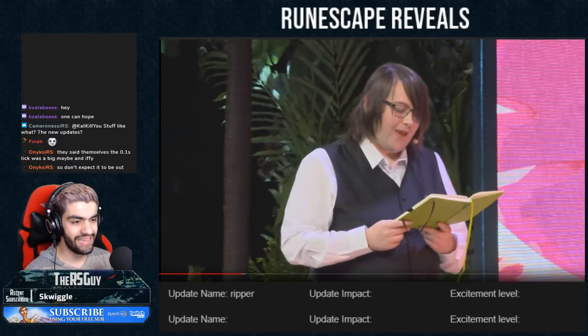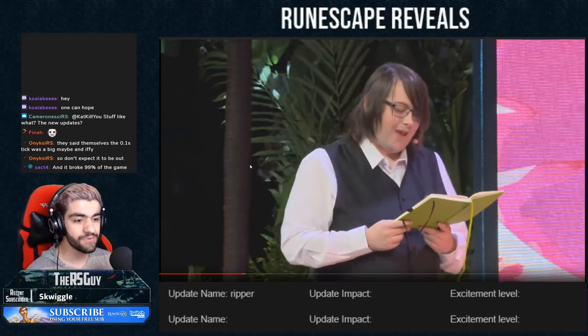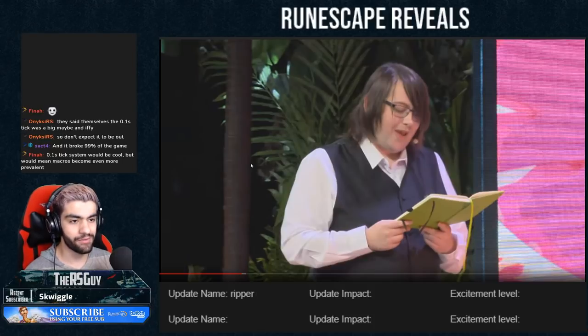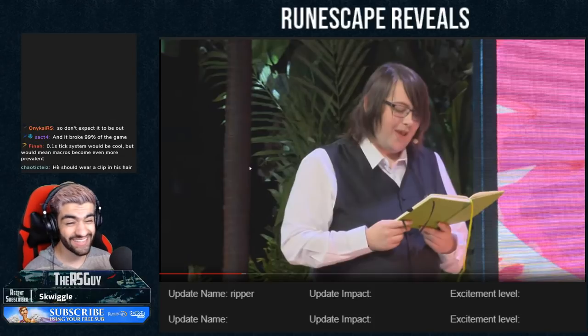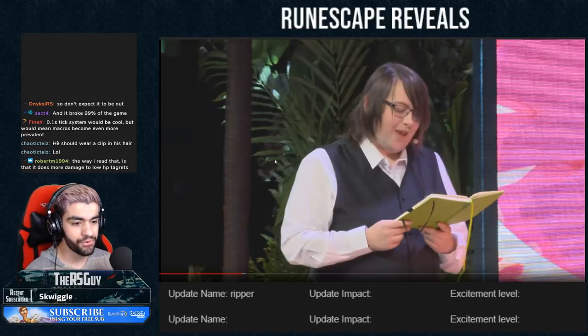First up, we have the Ripper Demon. The Ripper Demon's passive effect will be to deal more damage to its target based on how much health it has. Its scroll effect will be to replicate the Ripper Demon's death jump attack. The death jump attack is interesting — my guess is that for a mob with less than X amount of HP, it will be able to KO it. So I have a feeling it's going to be really good for Slayer. I'm pretty excited about that.